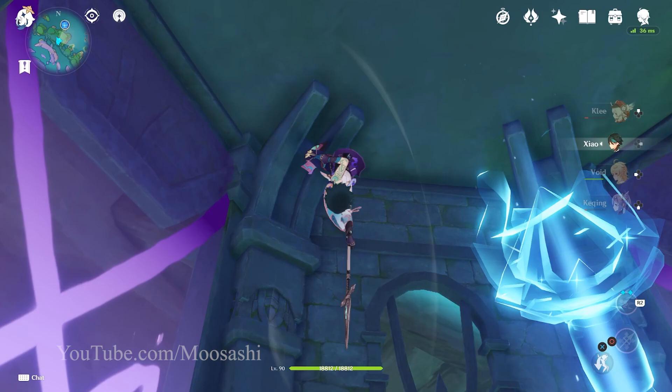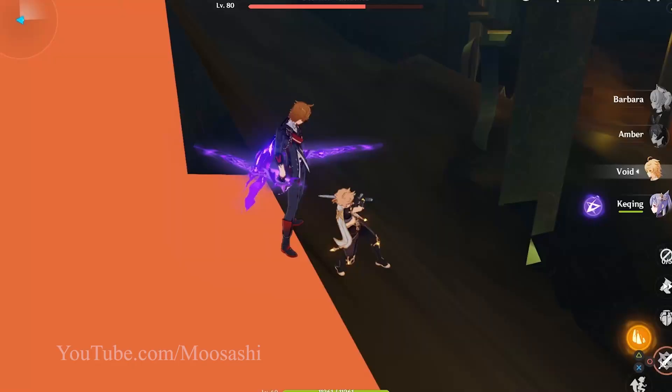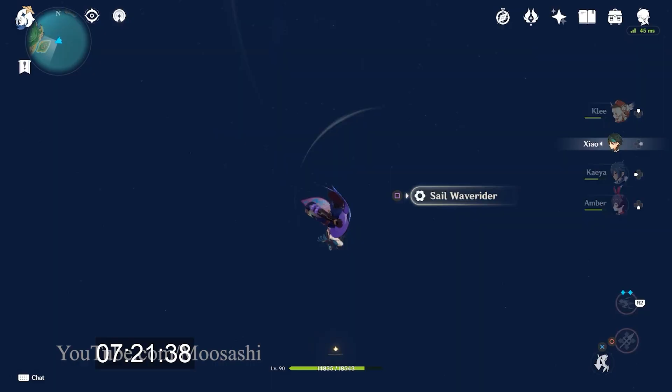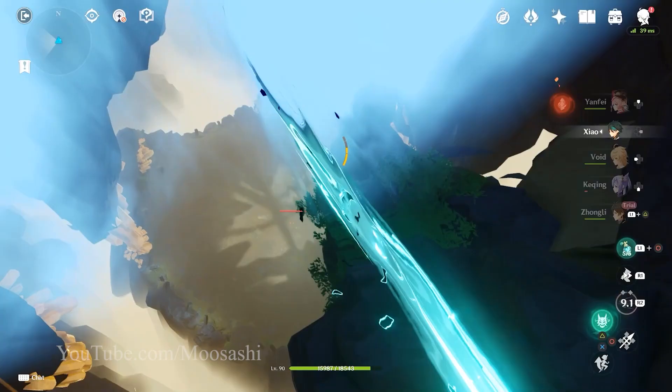If you enjoyed the video, why not check out the others in the channel? Sprinkled among the many out-of-bounds explorations are experiments like this, such as pushing a child into the void, testing if the game's overworld has a ceiling, and completing Dunya ruins without ever draining the water. And if the content really strikes your fancy, a like and subscribe helps tons. This is Musashi, signing off. Till next time!